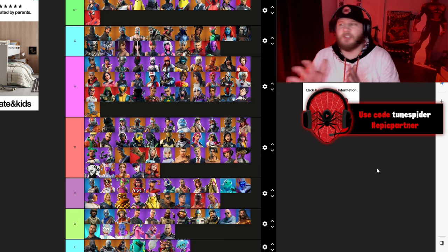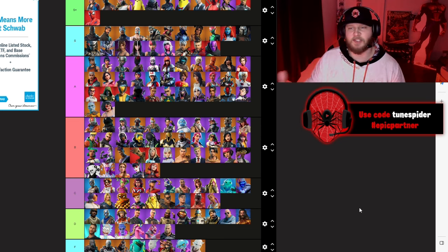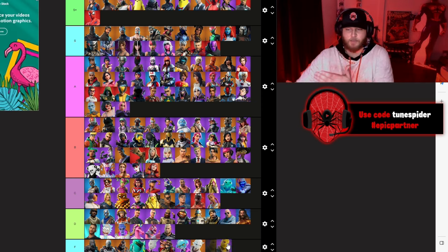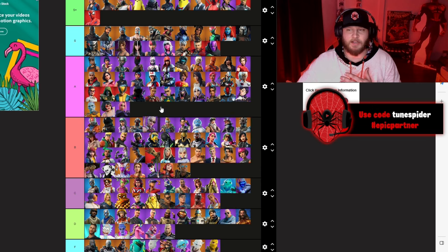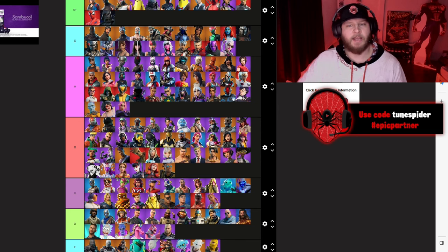Chapter 3 Season 3 — this is where it could get controversial because I actually like a lot of these skins. Eevee going A — really good skin with great styles and I loved her back bling. Snap for sure going F. Adira going A — I really liked her mask version. But Stormfarer also going F. Malik was really cool, going B. Sabina is a really sick skin going S — and I love that she had a katana. Darth Vader, one of the greatest villains of all time, going S+. And rounding it out was Indiana Jones — they actually did a really great job with him — going A.